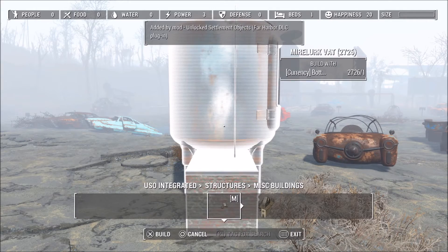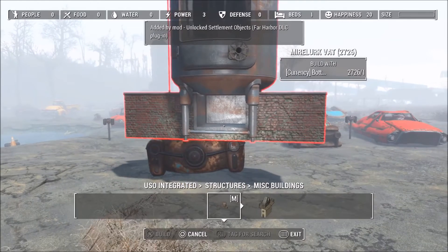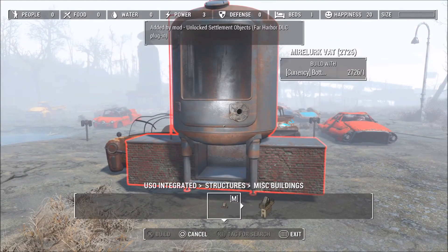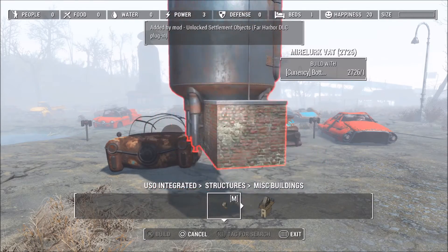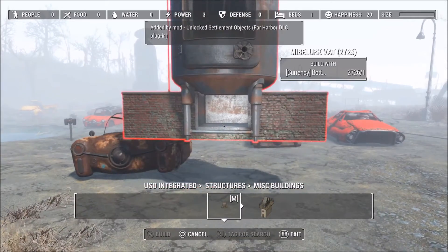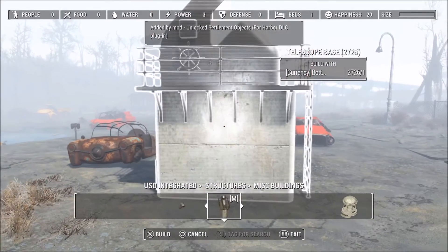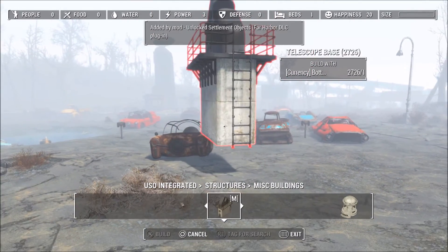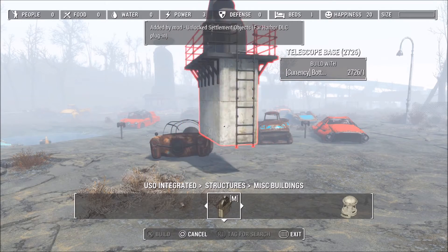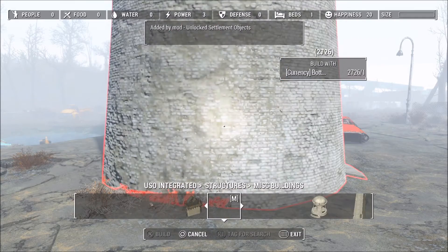These buildings are absolutely huge. As you can see, this MyAlert Vat from Far Harbor — it doesn't have MyAlert in it but I'm sure you'll be able to get something to plop inside it. Next is a telescope base. I wonder if this is from the submarine actually. Mini spoiler there.